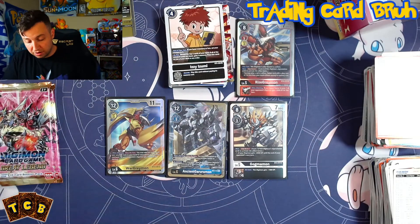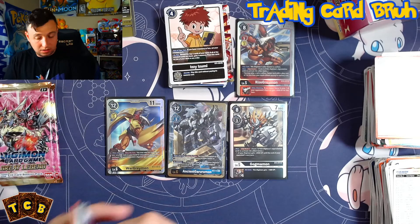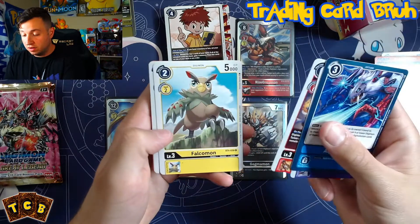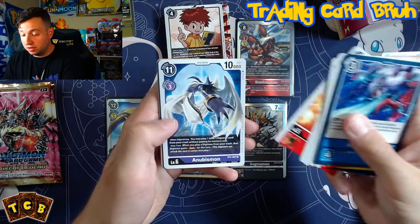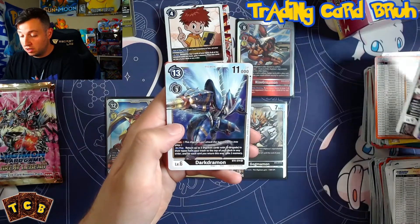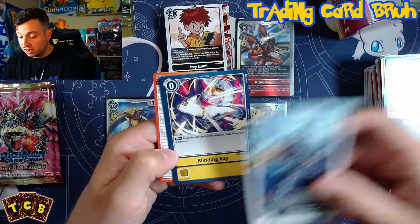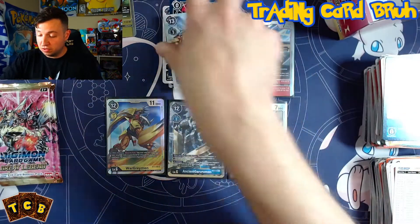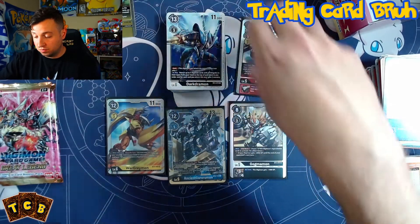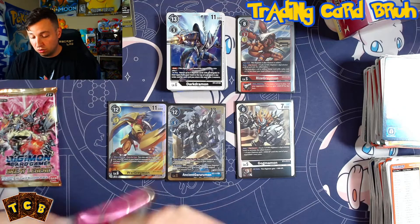Pack twenty: AquaViper, Labramon, Flamemon, Falcomon, LumMon, Sandomon, Vermilion. AnubusuMon, Tactical Retreat uncommon, BaboonDamon uncommon. Dartramon rare. And a Blinding Ray rare — trash the top card of your security stack to gain two memory. Not bad if you're not worried about losing that card — it weakens your defenses, but for draw power or memory recovery it's quite good, especially early game or late game when you're in a hole.